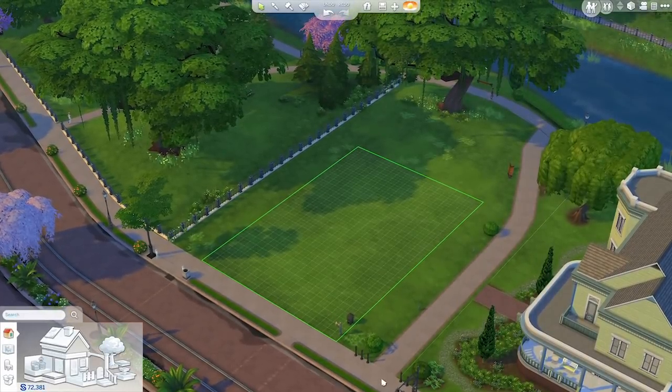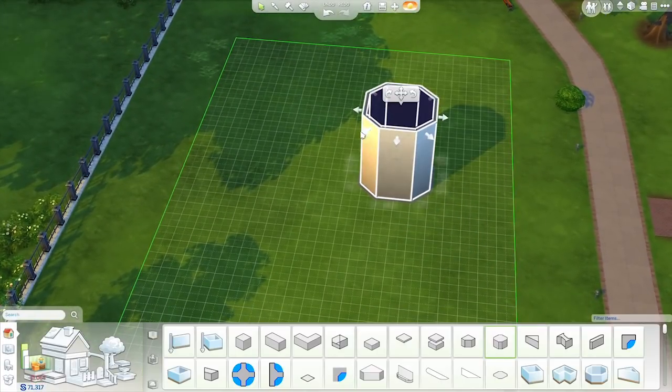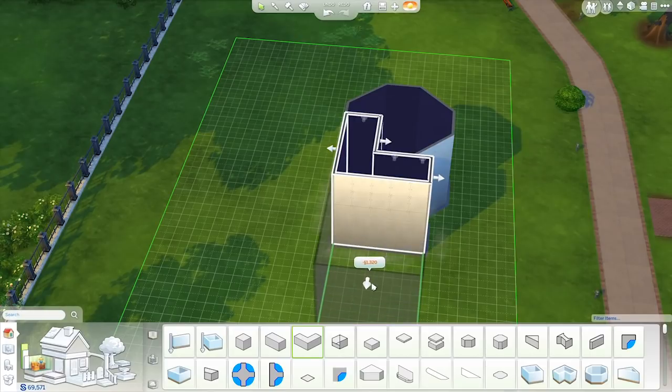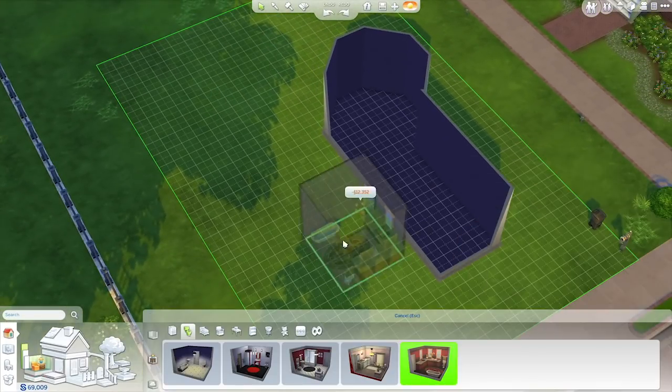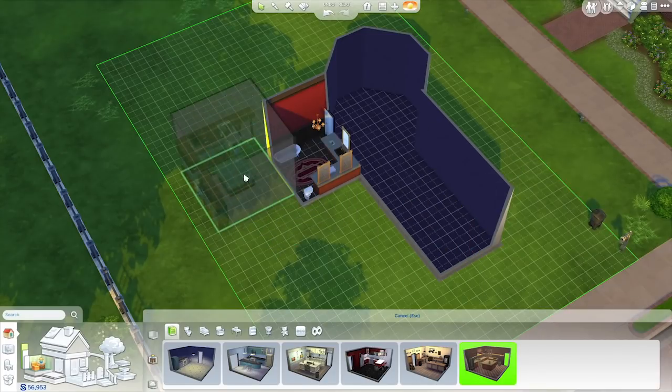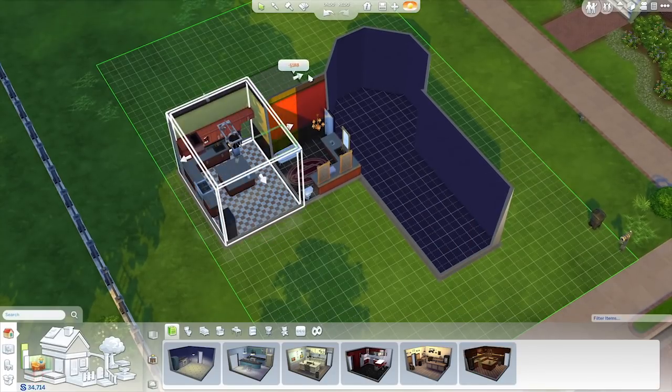In The Sims 4, I can create my ideal floor plan by drawing walls or simply placing down rooms and pushing and pulling them into shape. To make this even faster, I can place fully furnished, styled rooms. To suit the Goth's traditional tastes, I'm going to choose rooms from the Queen Anne style.